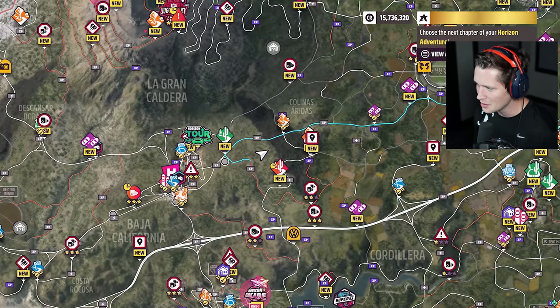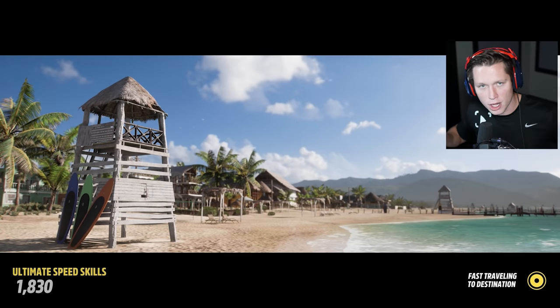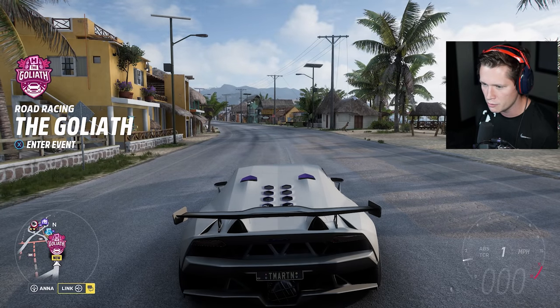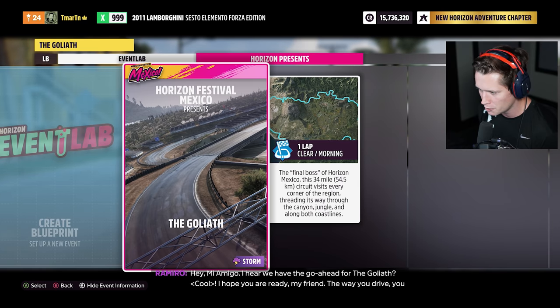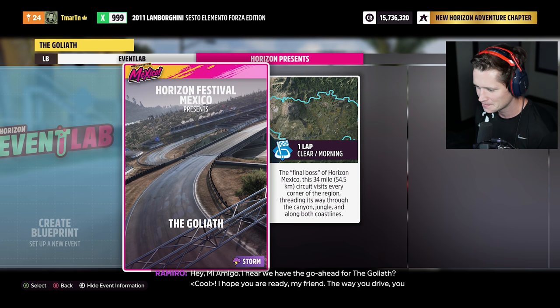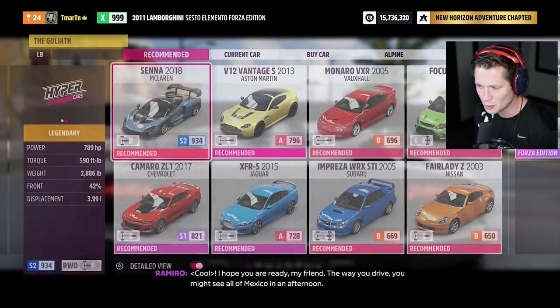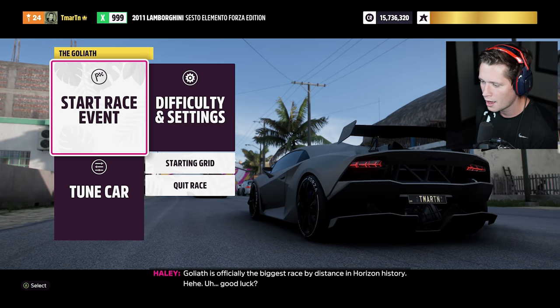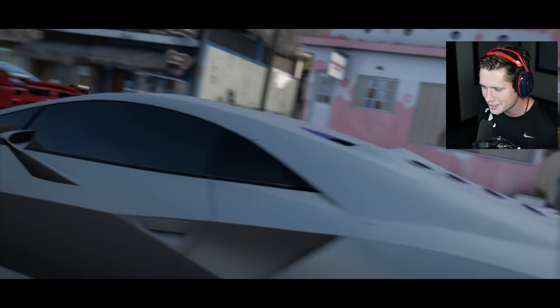Let's go take it on. This is one of the craziest things you can do in terms of on-road stuff. Obviously the gauntlet or whatever we did in our last episode was the longest race, but it was mostly off-road. So here we go — the Goliath road racing. The final boss of Horizon Mexico, 34 miles. The Mexico Goliath is officially the biggest race by distance in Horizon history.